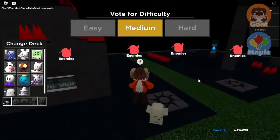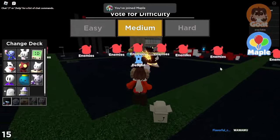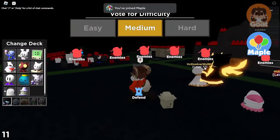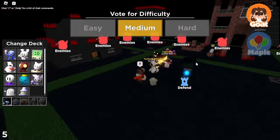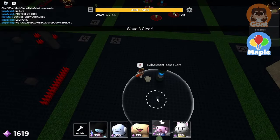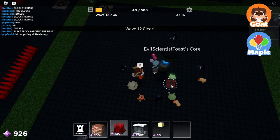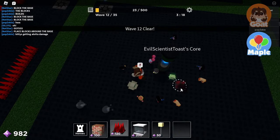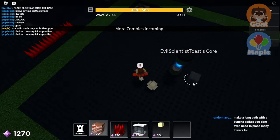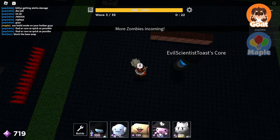Wait, what is this? Enemies just spawn everywhere. I probably want to not use Dumpster Child. I feel like scientists would go crazy on this map. Wait, we have to save our own core? Place blocks? Oh, you can place blocks! Wait, could you like build a maze? Like a path?